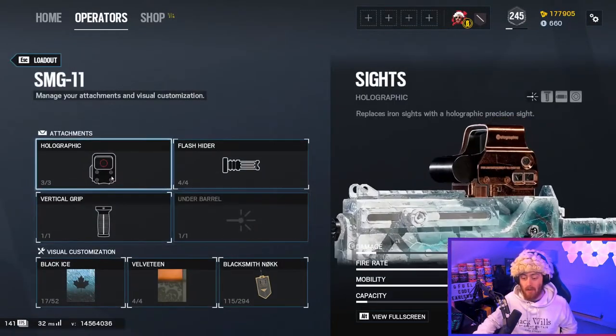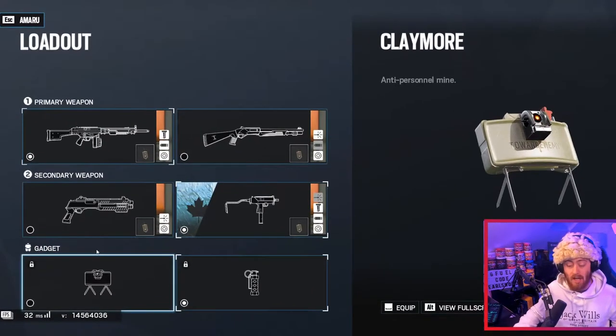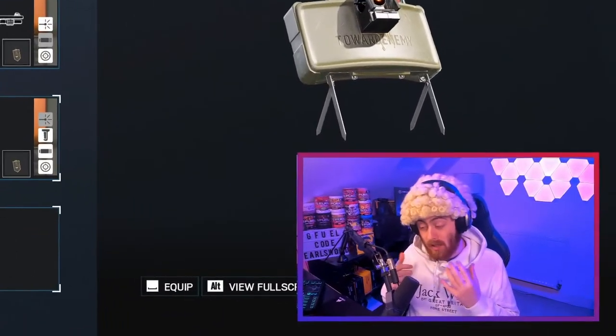The way I have my SMG-11 set out is with a holographic, the flash hider, and then the vertical grip as well. Gadget-wise, again there's no real right or wrong. With a Claymore it's very efficient — if you can breach onto site quickly and get early map control, place down the Claymore and it prevents any roamers trying to come back onto site to counter you. Or in the other direction, stun grenades are very effective. You can quickly flash a window, then Garahook in through the window and breach onto site when enemies are completely unaware — within seconds you're already on site.